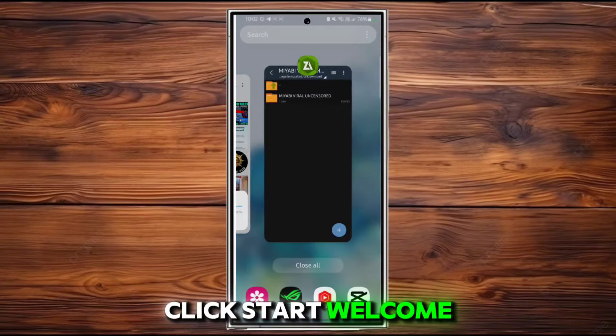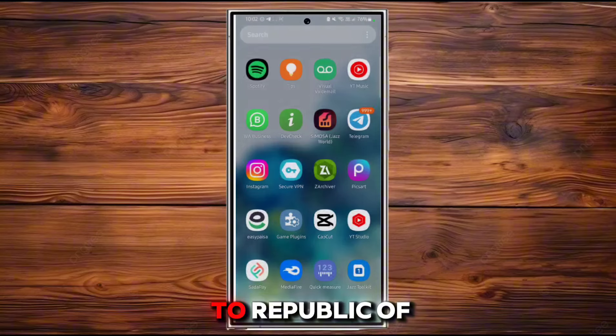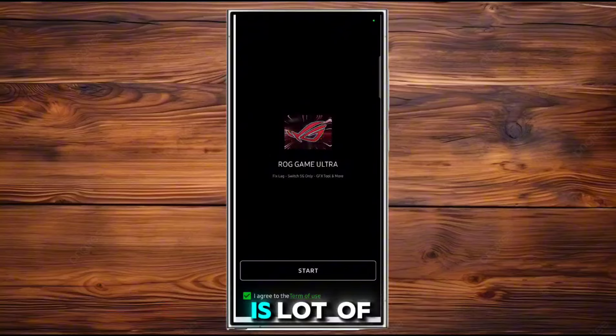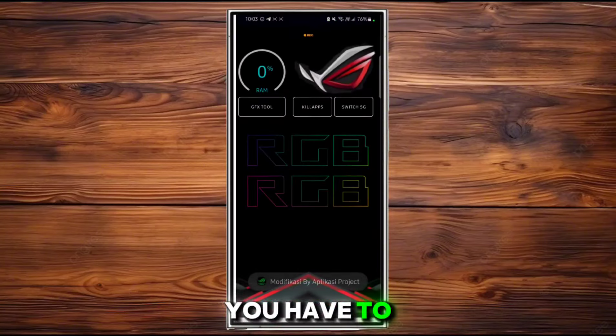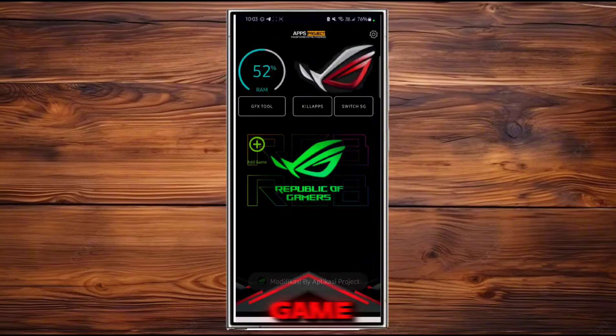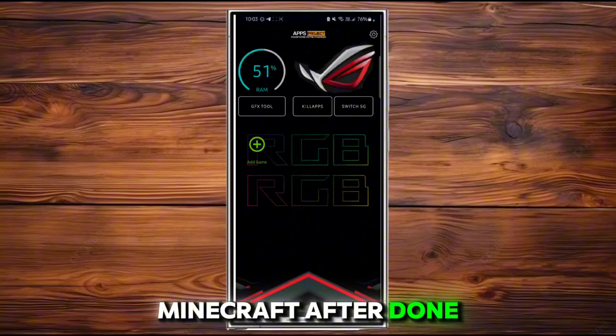Now go back and close all the background running apps. Done. Now open the Rock Game Table, click Start. Welcome to the app — no thanks to the camera prompt. As you can see, there are a lot of options.